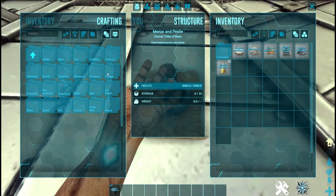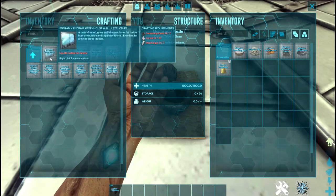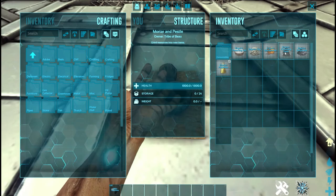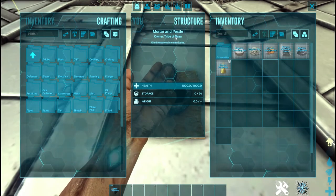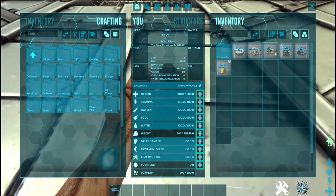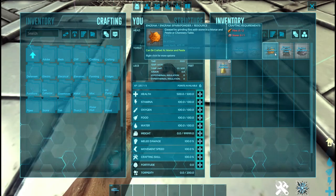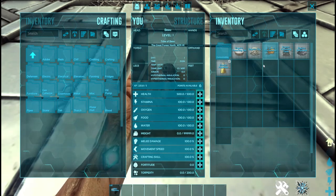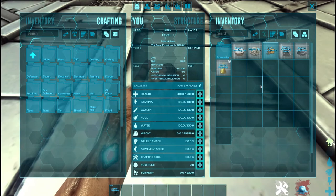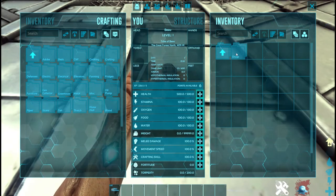Once you get into structures, crafting, defense, and electrical — and greenhouse — you are going to use a lot of cementing paste and a lot of gunpowder. It's kind of insane. If you fill the mortar and pestle with stone and flint at low levels, you're going to gain a level. When you're at higher levels it's harder, but for the most part that covers it.